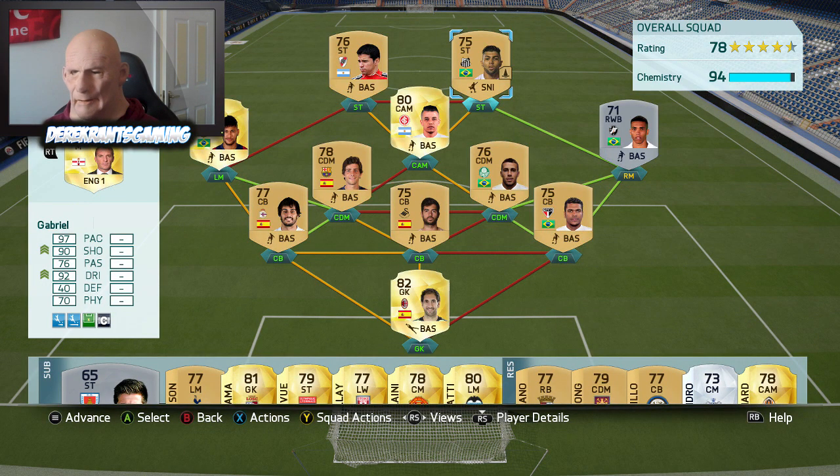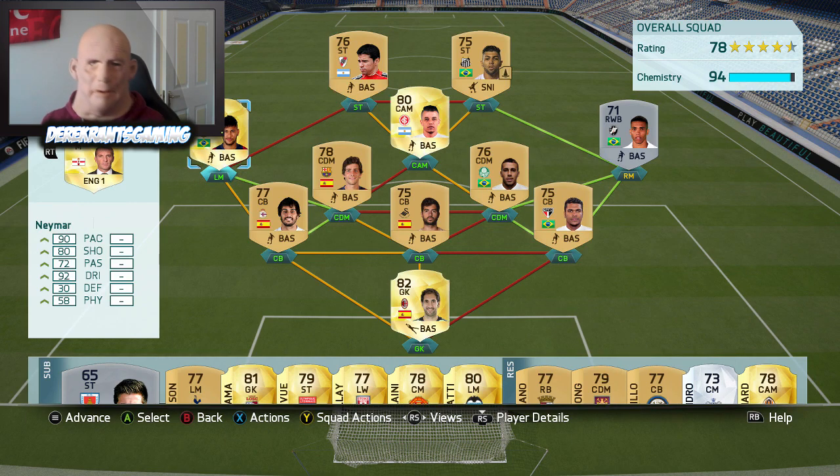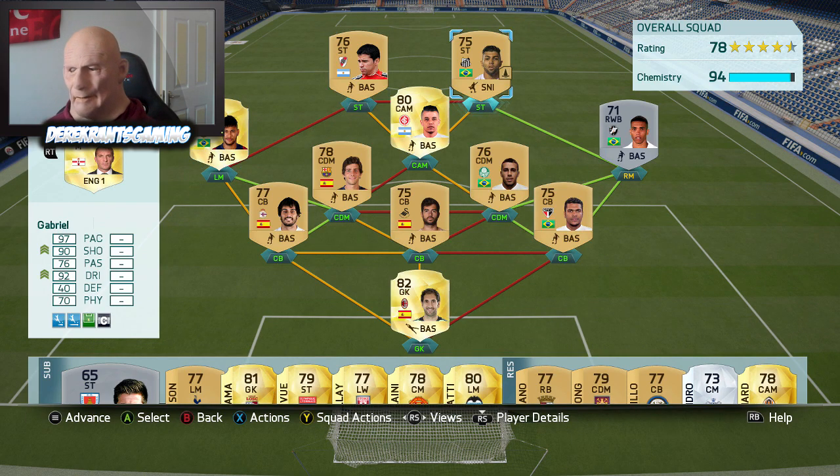We did add that Plus 10 Attribute card to Gabriel, who is our star striker at the moment. He's gone off the boil a little bit, but with that Plus 10 he could really do some damage. Look at his stats: 97 pace, 90 shooting, 76 passing, 92 dribbling — he should be an absolute beast. You wouldn't think I'd stick it on Neymar, but with him playing left mid he's not really going to be in the thick of things. The likes of Gabriel up top could come in very handy. Let's jump into the next game and hopefully open up more packs.